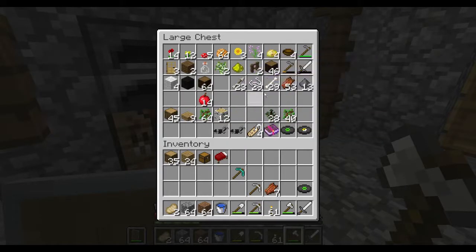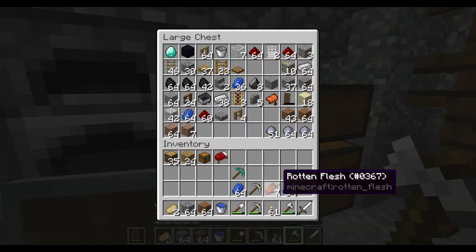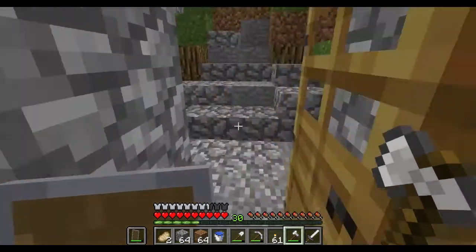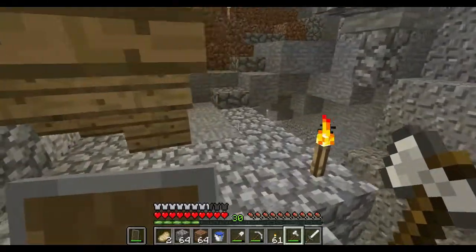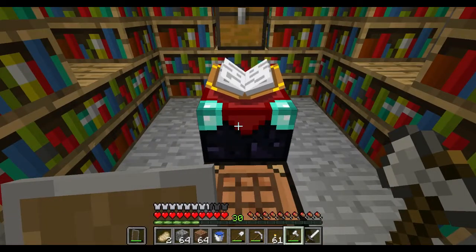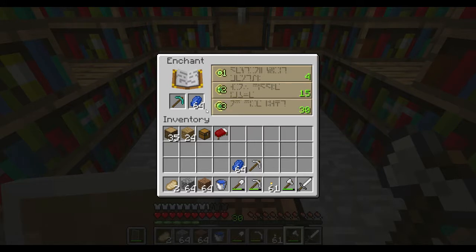I killed a witch that had spawned out. I'd done some mining and just wasn't paying attention to the time, and let it get dark out, and a witch spawned right there by my door. I had no choice — I had to kill it. I did run like a little girl at first, but then I went, wait a minute, I'm not dead yet. So I turned around and fought it, and I came out on top. So that was good.